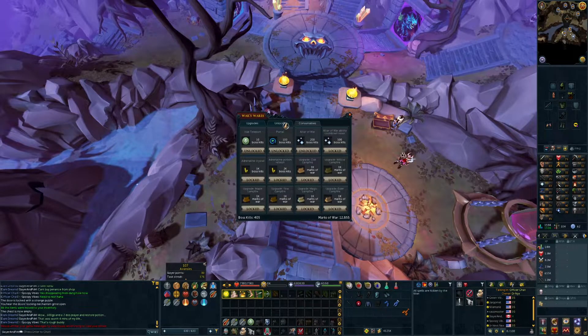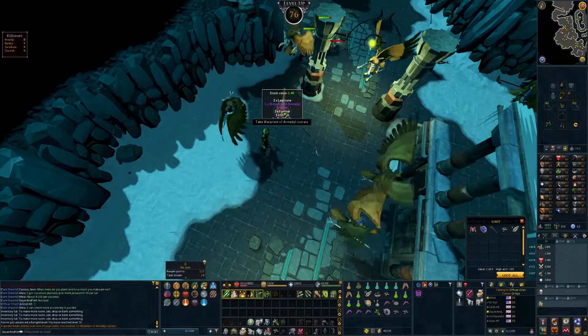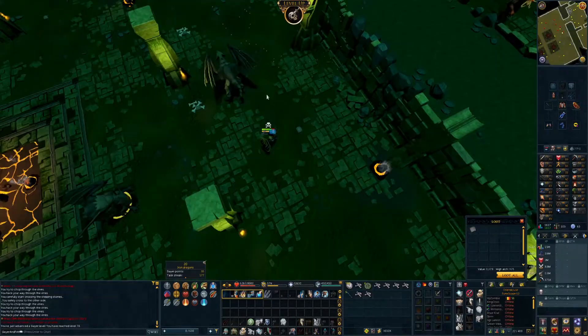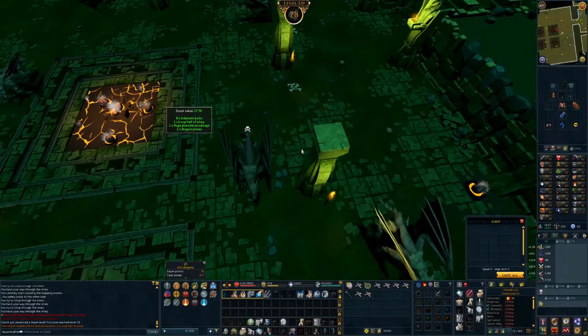We headed over to War's Retreat and grabbed the second aura unlock, so we've now got Vampirism and Dark Magic. Then cracked on with a bit of Slayer and managed to get this beautiful scene of 76 ranged and the War Priest body of Armadyl all at the same time. Smashed out a couple more Slayer tasks until we managed to get to 78 Slayer so we can now unlock Aquanites.